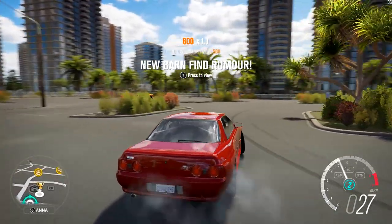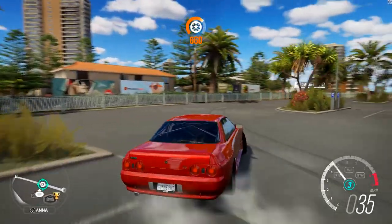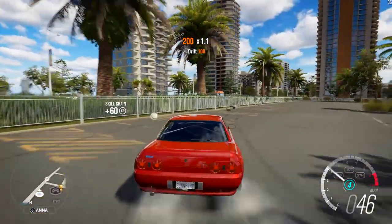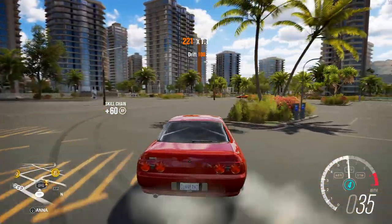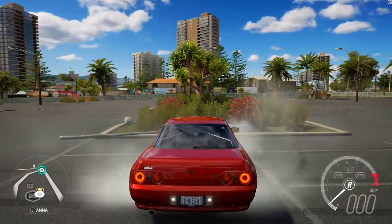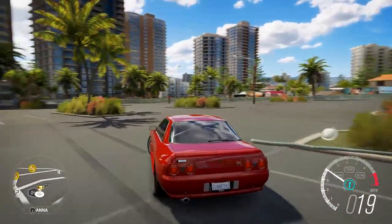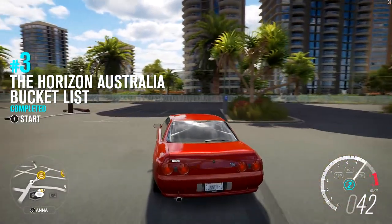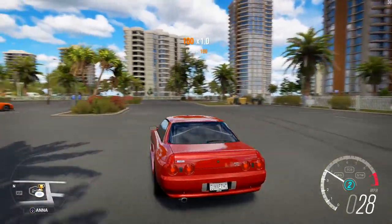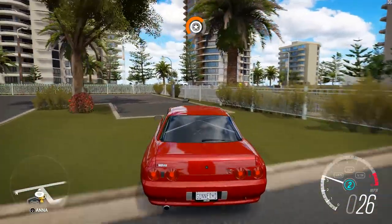I just heard a rumour about a car abandoned in a barn not far from here. The drifting was bad that time because I got distracted by that barn find notification. But you can see it looks terrible - even here when I pass that GTR, even with framerate smoothing on or with the v-sync on, it still has the stutter there. It's insane.